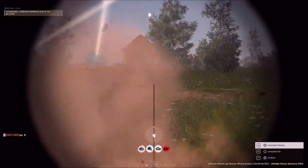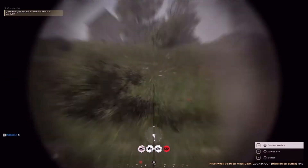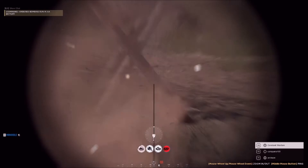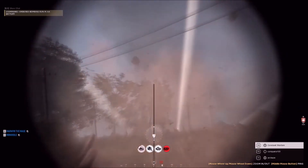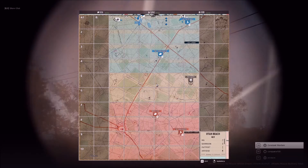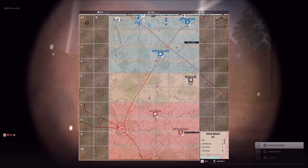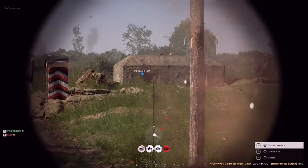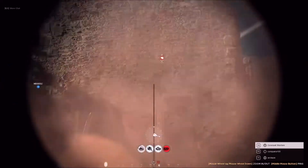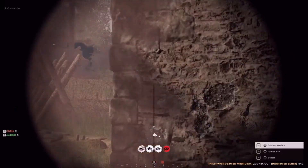It's from over here, this direction. We'll help prepare — pull back into that last objective we were just at and we'll repair. I think we can repair, or hopefully coordinate with somebody's engineer. Keep pulling in to this junction up here. I think that infantry got him for us. All right, hopefully we can fix it.